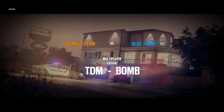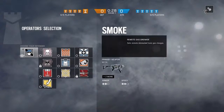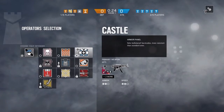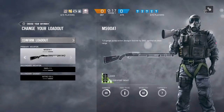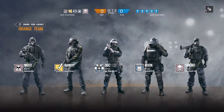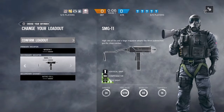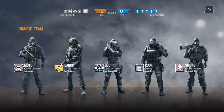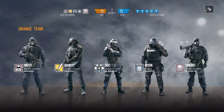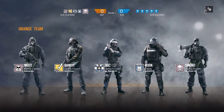Welcome back guys. I had to go into a different matchmaking because that other match wasn't loading. We're playing Bomb at the House and we're defending first. I'll take Smoke. If you guys don't know, Smoke is actually a really good operator because he can hold a shotgun and an SMG at the same time, which is good for both close quarters and kind of long range.